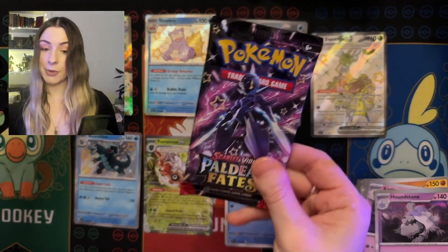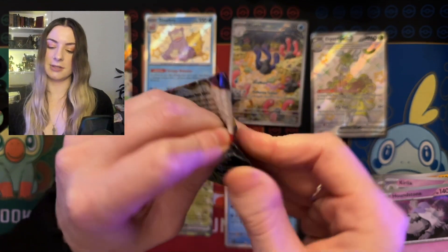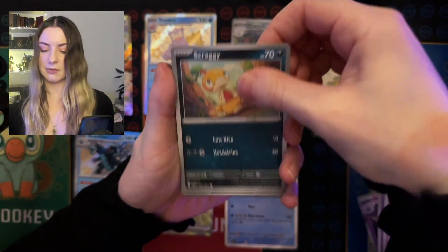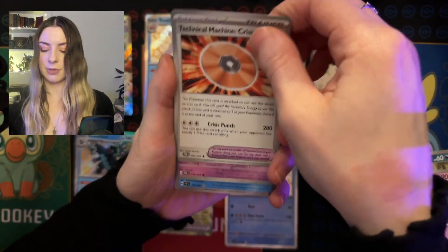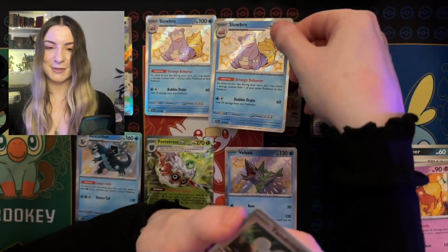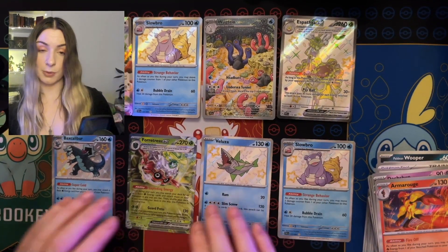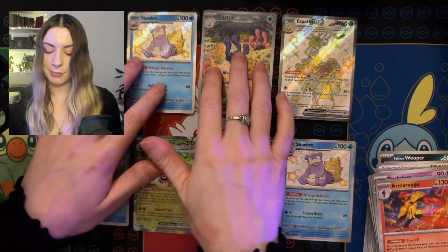We are down to our last pack — can we get another good pull to finish this off? Stick around to find out — subscribe if you haven't already and hit that thumbs up if you're liking this video so far. Basic energy, Gimme Go, Scraggy, Flittle, Whipper, Kirilla, Technical Machine Crisis Punch, Daskeban. We got another Slowbro — what is going on? We got two Slowbros! We have Tandy Mouse and Armor Rogue. We got two Slowbros, we got an art promo, we got a full art shiny — it was a pretty good box, I have to say.